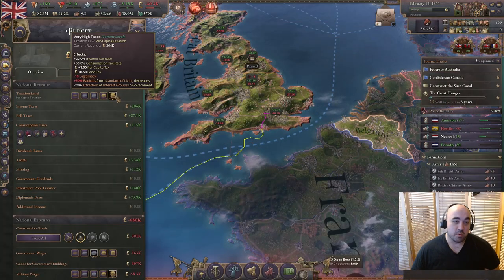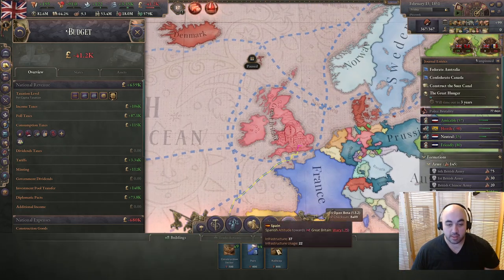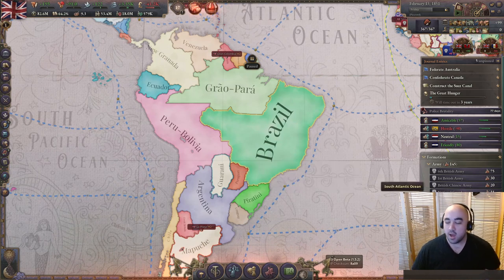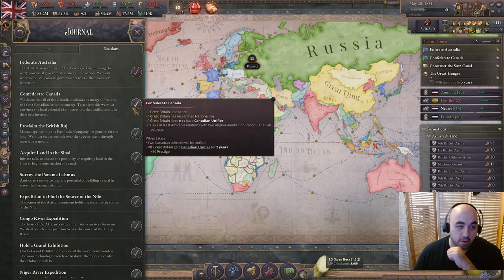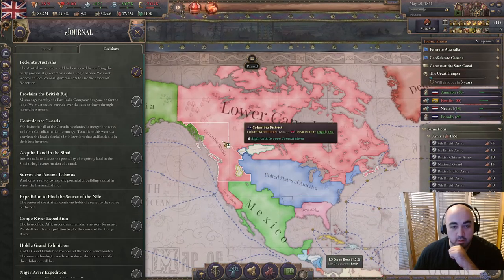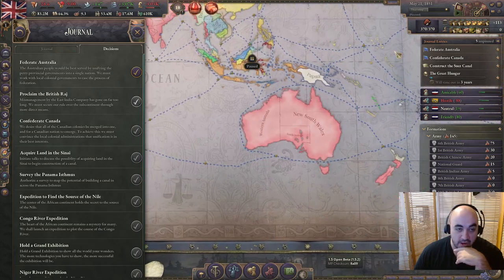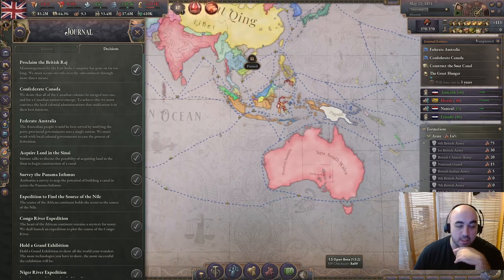Once we marginalize the Landed Gentry and the Anglican Church, we can get back to passing stuff reasonably. There's also way too much clout on the industrialists. Uber-high taxes will reduce the attraction of groups in government, so we'll get less industrialists. Let's check if we can pull anyone else into the Customs Union. Brazil can never finish their civil war in 1.5. We are not at war for the first time in a long time, so we can confederate and federate - merging Columbia District and Nova Scotia. We'll also federate Australia.